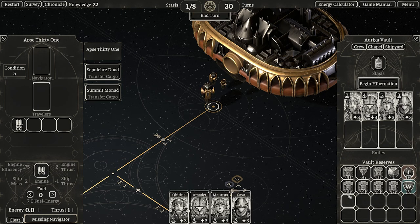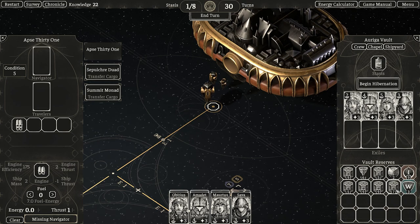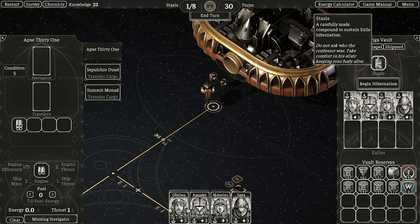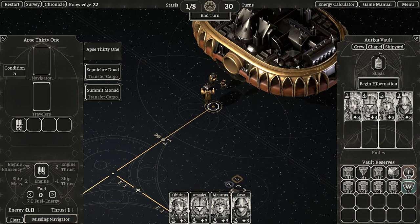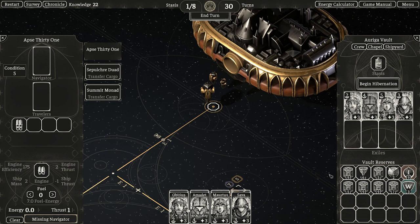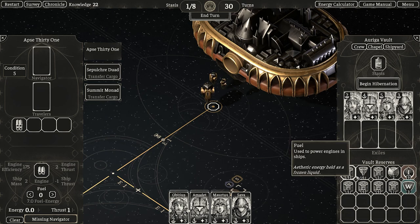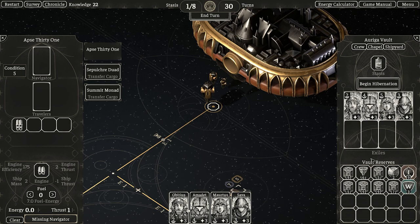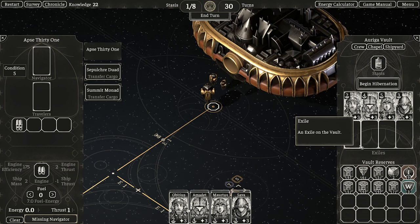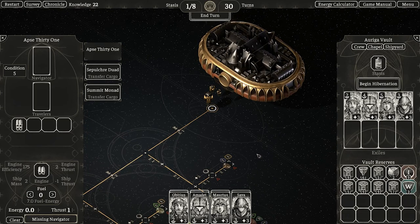So the next test, honestly, is to generate ten stasis — because they go in nine stacks — just to test if we can put excess stasis in the vault. I'm guessing we can't. I mean, it makes sense that we can't, but still I would like to test that.